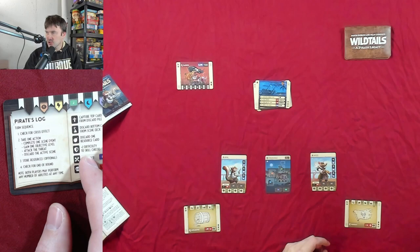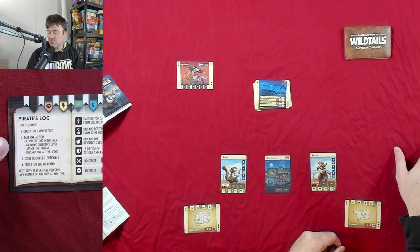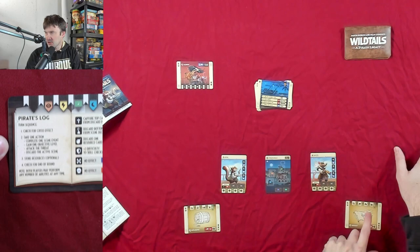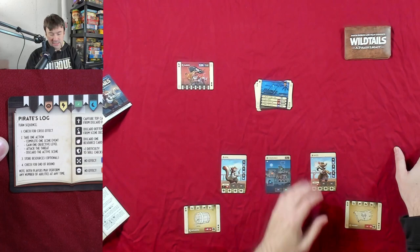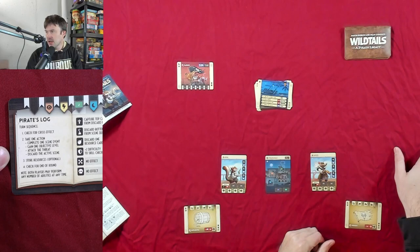The basic way the game works: on your pirate's log it lays out your turn sequence — Anna goes first, then Samuel, then Anna, then Samuel, and so on. You check for a crisis effect on these cards, take one action, and there are four different actions: complete a scene event from this deck, complete an objective, attack the threat, or discard the active scene. Then you can store resources and check for end-of-round conditions — if this deck is empty, the round ends.